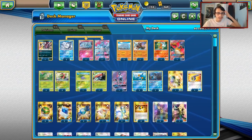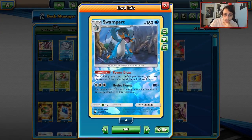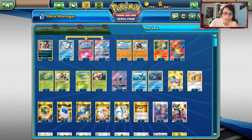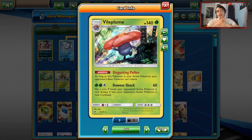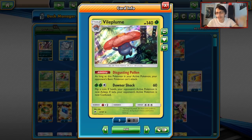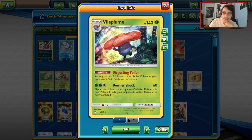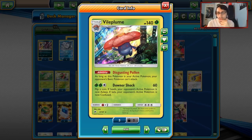Charizard is a really nice addition. Meganium is obviously one of the support Pokémon, and Swampert is also good with Power Draw. Finding room for a third line was really hard. Vileplume was played in the original Rhyperior Meganium deck along with Mr. Mime, Shuckle, and Suicune, and I think Vileplume is really valuable now since it's a very deadly card in Standard — there are a lot of basics. This deck could get even better in Unbroken Bonds when we get more basic Tag Team Pokémon.